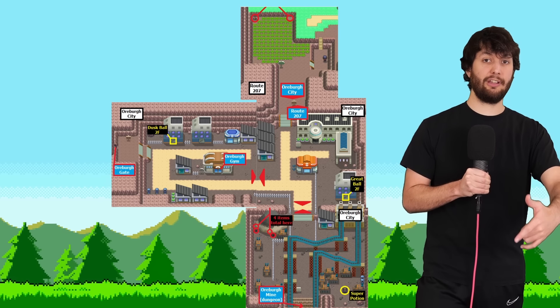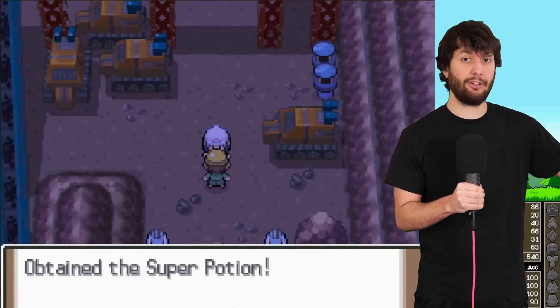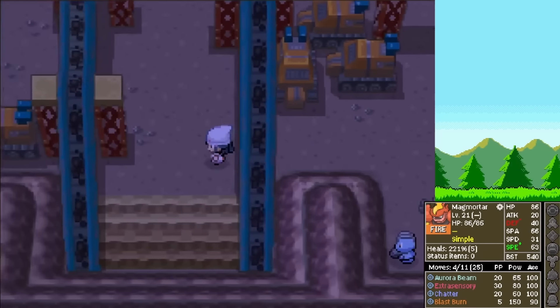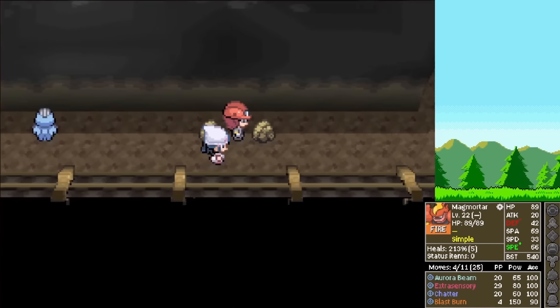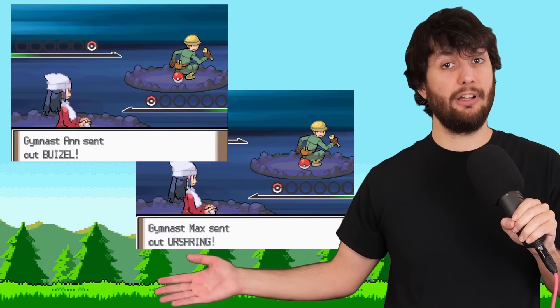After that quick little scare, we arrive in Oreburgh City where we can collect six items and talk to a dude that gives us a free Super Potion. Dire Hits is the only useful item we found here. But now we have to go to the mines, where we talk to Roark so he can do his job as a gym leader. We also defeat both trainers there for extra experience.